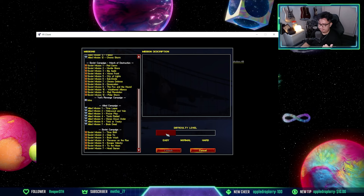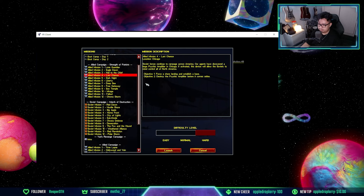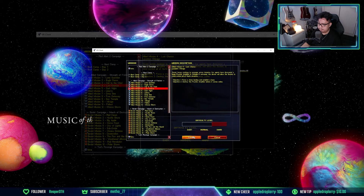From the beta client, go to Campaign and you'll have the entire RA2 and Yuri's Revenge campaign to play, with all the cutscenes and a difficulty level slider. Let's try launching the RA2 Allied Mission 4: Last Chance on Hard and see if it works.